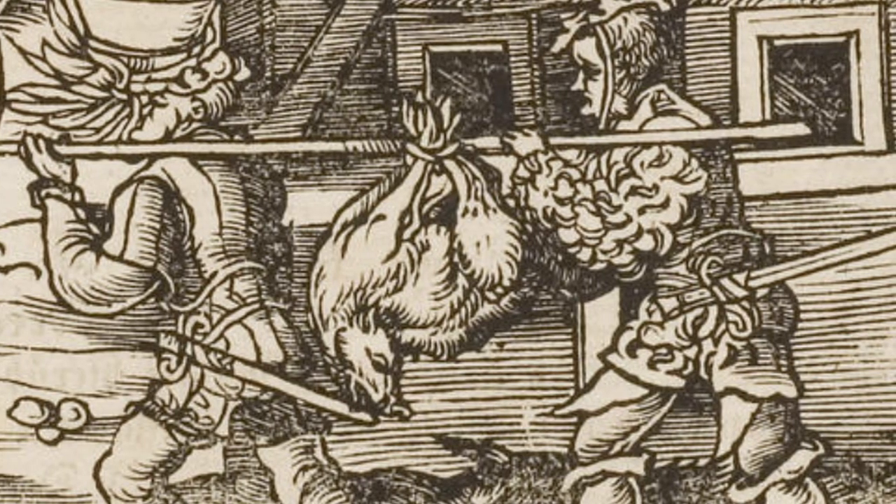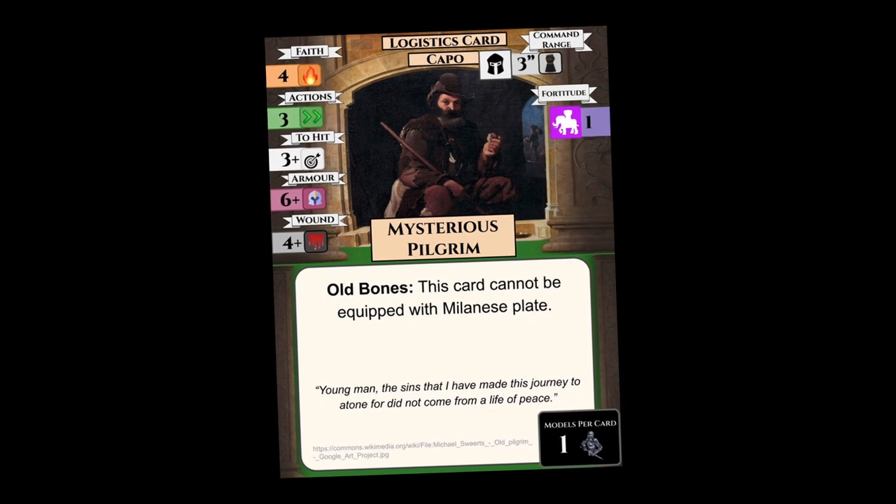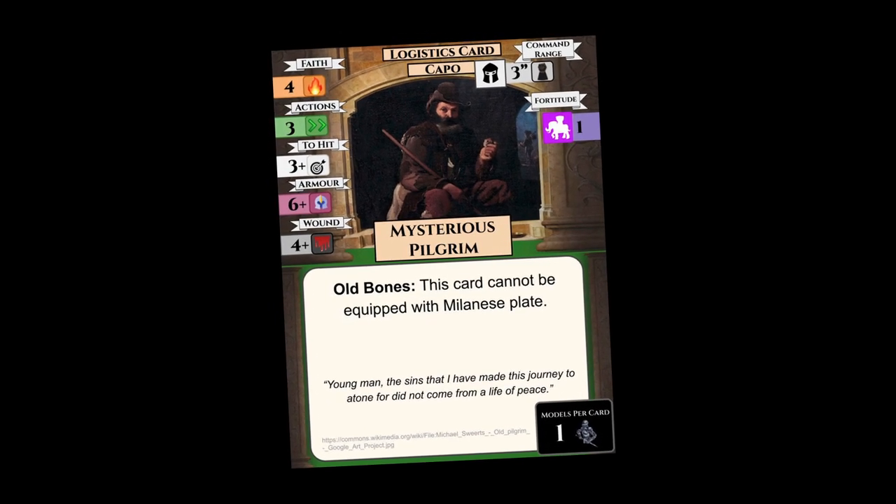Each unit is represented by a card, and at first glance there's quite a lot going on. My first impression was that this was going to be tricky to learn with all the different tokens and stats. Once you sit down and go through it, it's fairly straightforward, but do be warned that you will need a bucket of tokens and a few different colored dice to keep track of stuff.